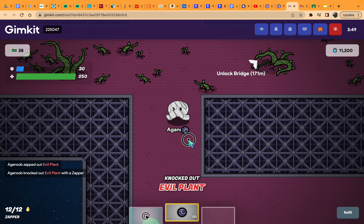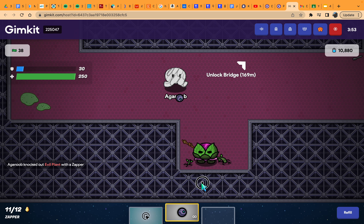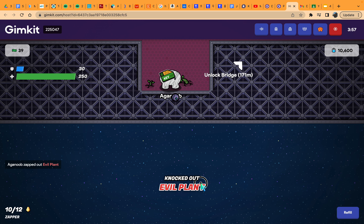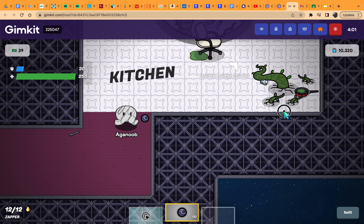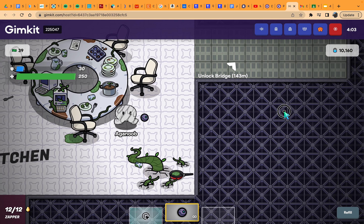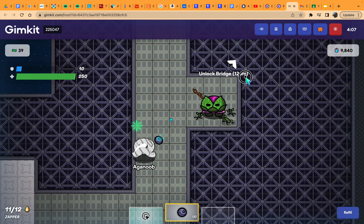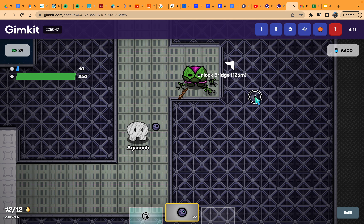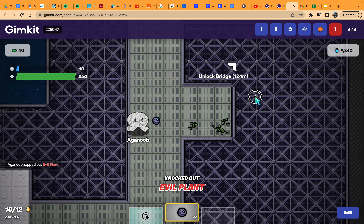That one gave me a key card — nice! Now we're at the kitchen, we're nearby the secret mission thing. I'm also going to try and collect the lore thing in this game. Apparently it says something on a baking recipe and such — I don't know what it is, but it's interesting.